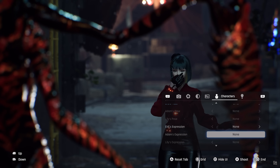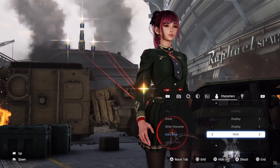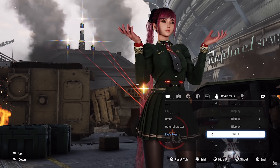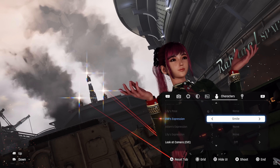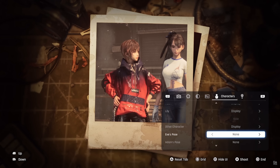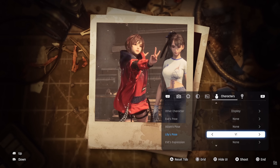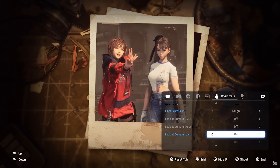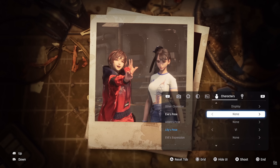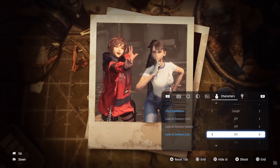It's the characters that are likely to command a lot of time in front of people's virtual lenses, so it's good to see that there's no shortage of options for them. Visibility toggles will let you separately hide Eve, Adam, Lily, or even the drone and other NPCs, while the three main characters are also equipped with poses and facial expressions — quite a few to choose from, and possibly a different set for each character. These stop short of full character repositioning or body rotations, but you do get a set of look-to-camera toggles. Only the eyes are affected, but that can transform an otherwise vacant portrait into a much more engaging shot.